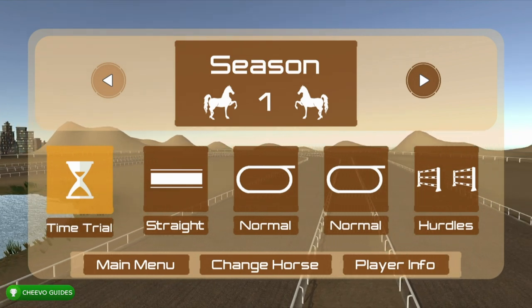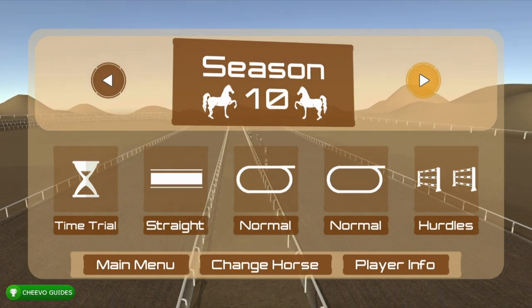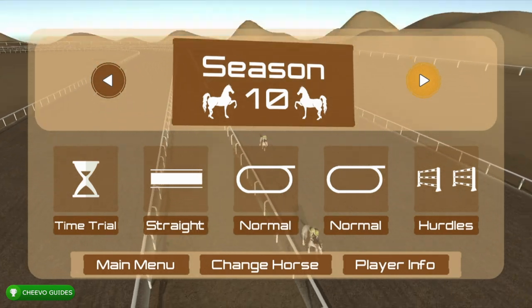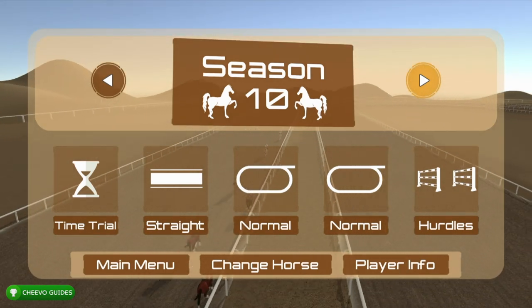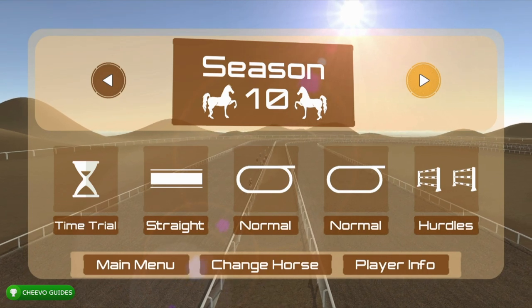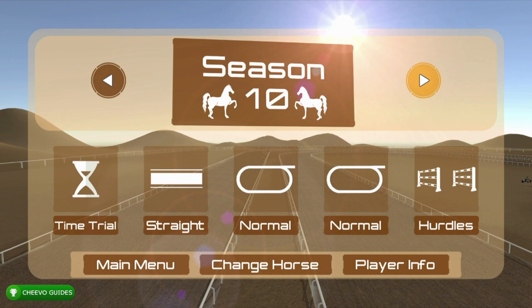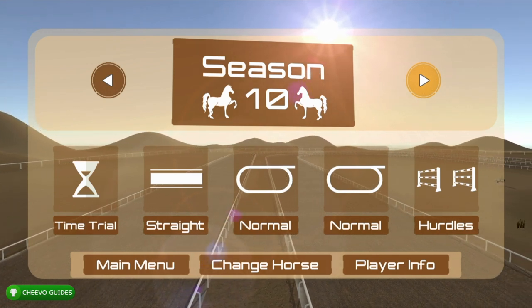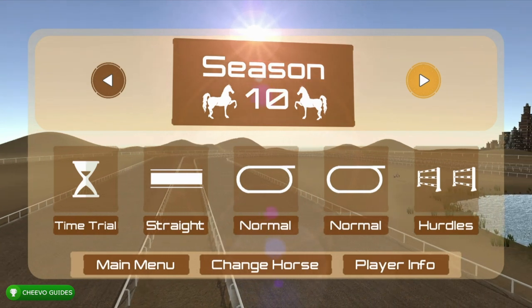There are four different types of races. First is the time trial race, which is a one-lap race where you have to try to get a better time than your opponents — we only need top three, so even third place is fine, but fourth place means restart. Next is the easiest type, which is the straight race — simply a straightaway with no turns, and that's going to be the quickest race to get done.